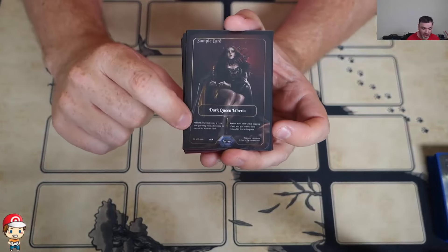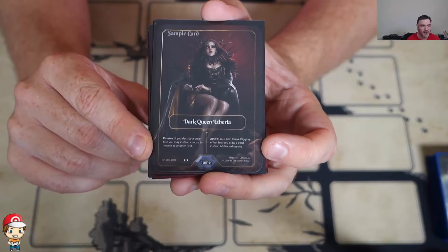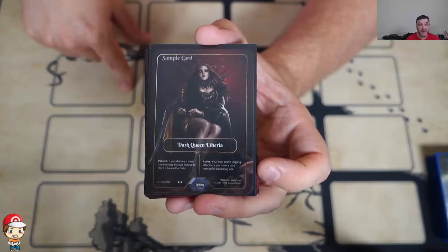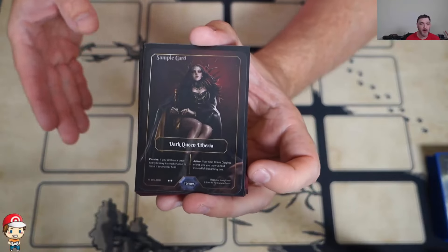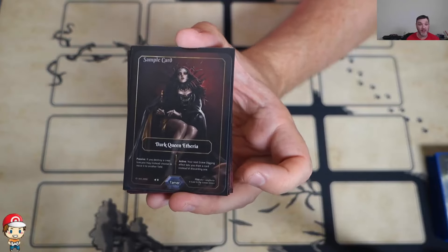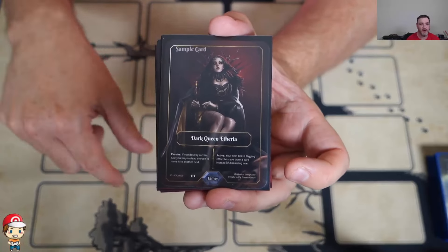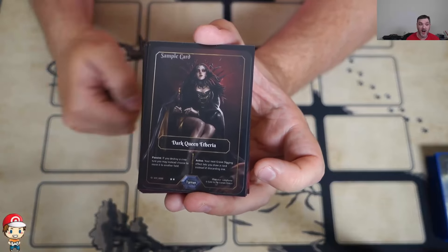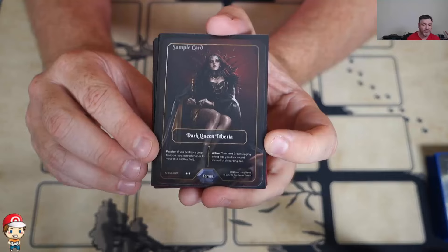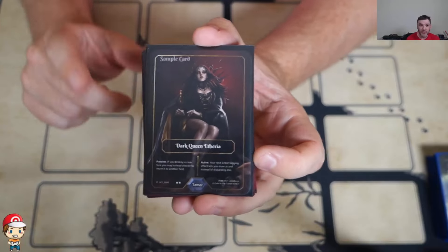Tamers have a passive and an active. Passive is always on the board; active is once per game. So if I destroy a creature, you can move it to another field instead — very big, because if I destroy it, it's off the board, but if I move it, then I can tame it. If I destroy it, my opponent loses a creature — that's a one-point swing. But if I move it and then tame it, my opponent loses one and I gain one — that's a two-point swing. Two is better than one. There's an active as well: your next grave-digging effect — that's basically where you get something out of your graveyard — but then discard a card, you draw instead. So once per game, instead of discarding a card, I draw a card. That's pretty good. You have to save that for the right time.